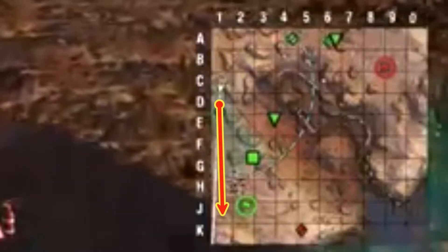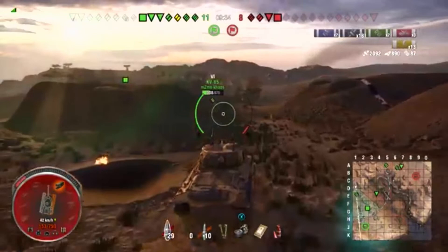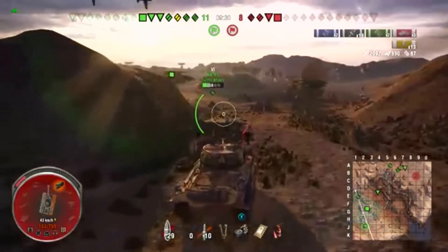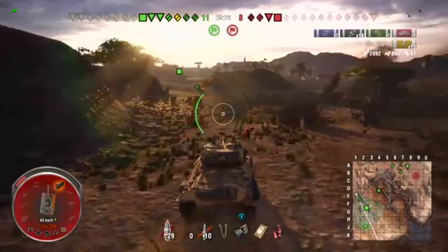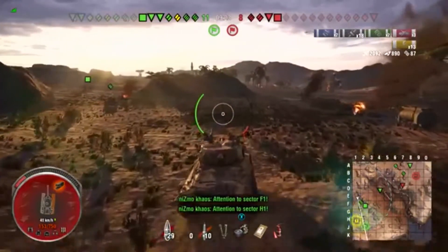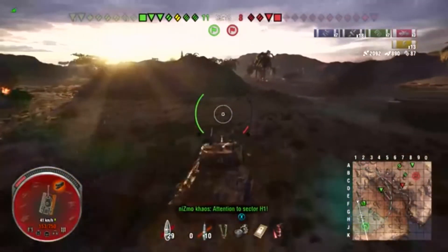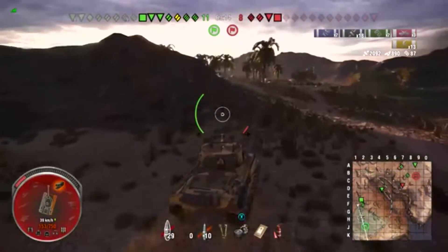So what I want to do now is head straight down the one-line to make sure that they can't outflank me. If I head down the two-line or the three-line and they have one of the tanks already down the one-line, then they're going to be able to put me in a pincer and I don't want that. So I do have artillery with me. Their tank destroyer is spotted by their base. Not really sure where the heavy is. I know the medium is over by our base.